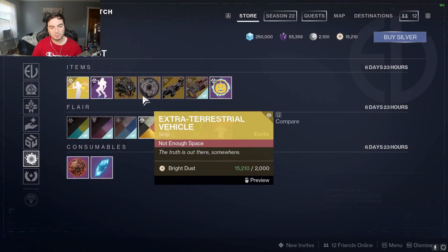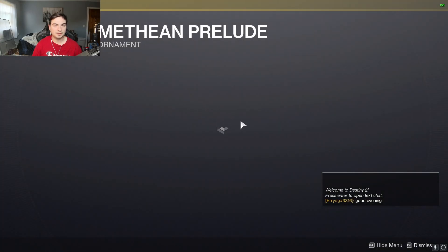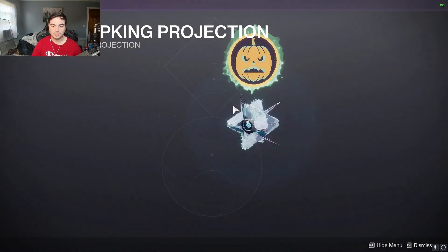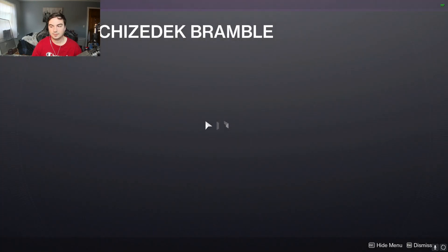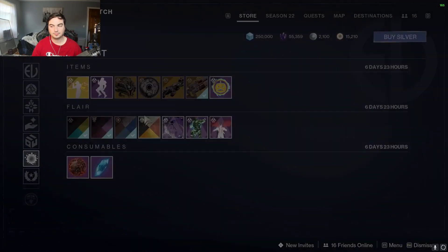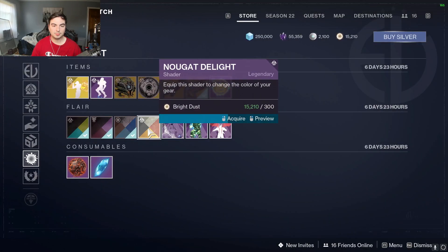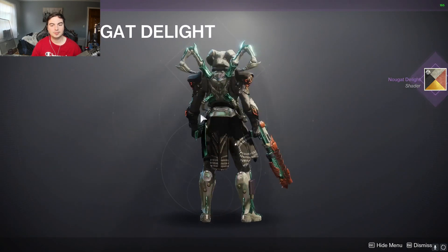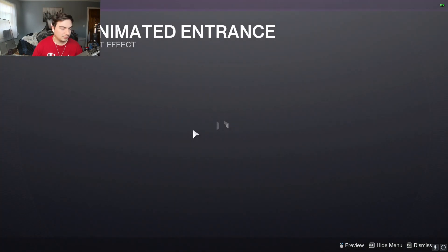It's a queen ship, but the Proteus ship is the best ship in the game. Here's a sparrow we got, and we have the Grand Overture weapon ornament. Here's the projection and the shaders that we got. I'm gonna pick that one up as well because I don't have it. And here are the transmat effects this week. And that is gonna be it for the Eververse store.